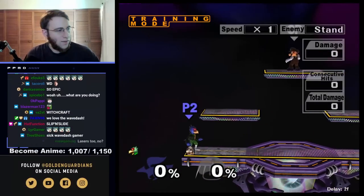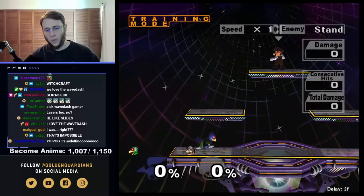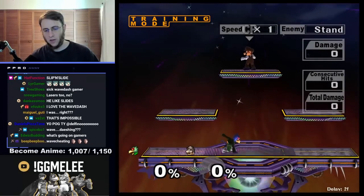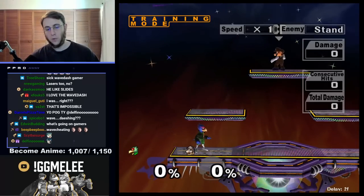The reason we like the wavedash is because it allows us to change our position while still having our ground moves actionable. We wavedash, we can jab. Wavedash, jab. Wavedash, up tilt. Wavedash, down tilt. Wavedash, forward smash. Down smash. Up smash. Even if it's useless, we can still do it.